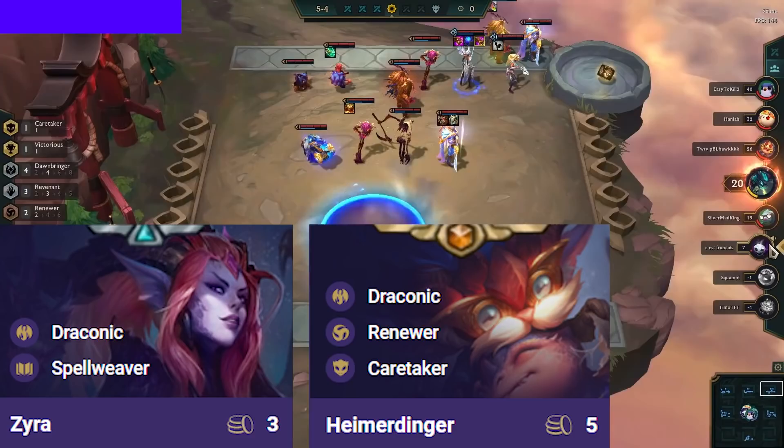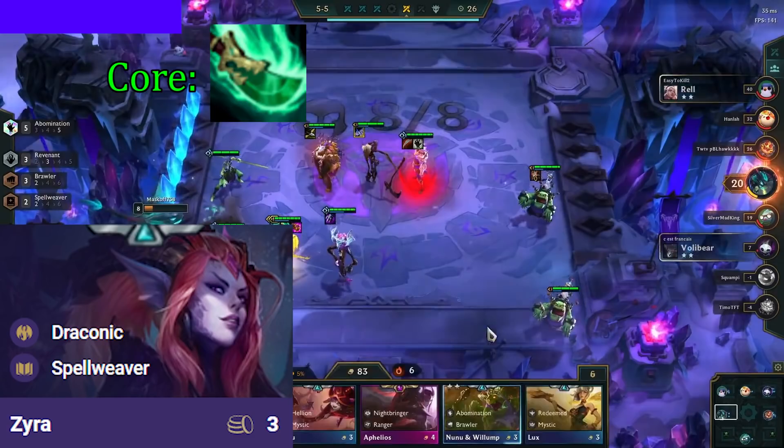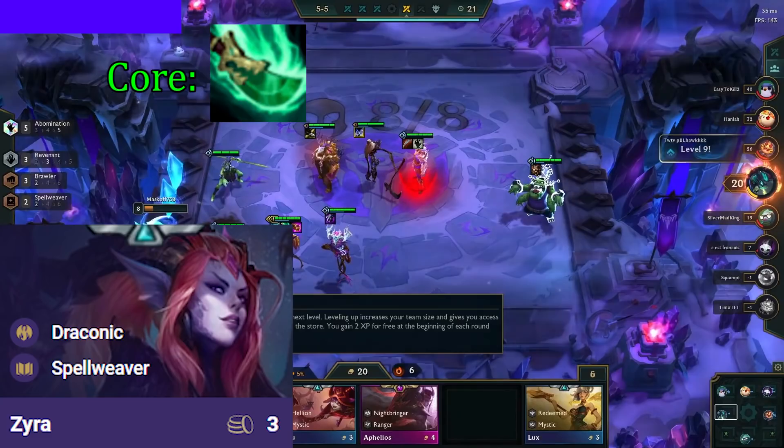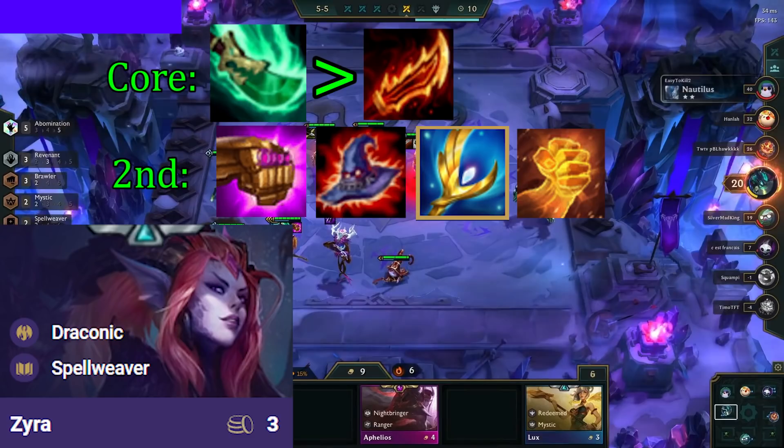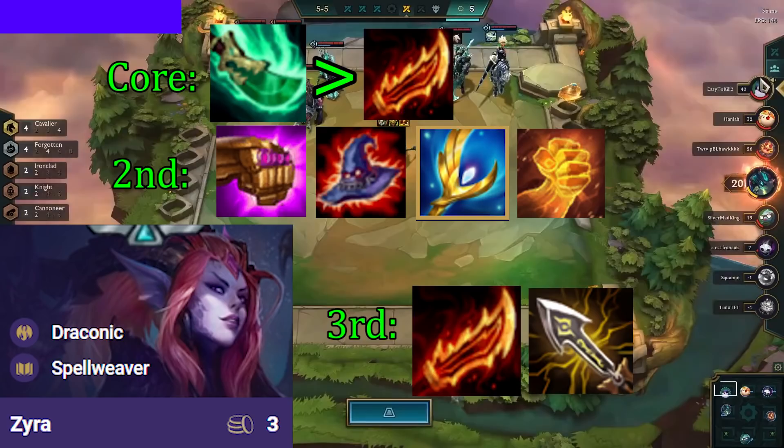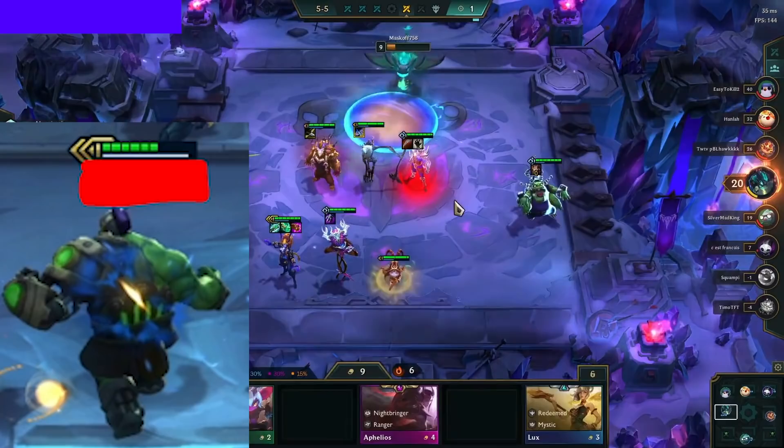Zyra or Heimerdinger is the primary carry, and luckily they want the same exact items. Zyra has one core item, and that is Spear of Shojin. Since she has a large mana pool, this item will let her cast more often and deal a lot more damage. Rageblade can be a replacement for Shojin, but is not as good. The second item wants to be a damage item — this can be Jeweled Gauntlet, Death Cap, Archangels, or Hand of Justice. The third item wants to be another damage or mana-generating item like Rageblade, Giant Slayer, or another AP item mentioned as the second item.